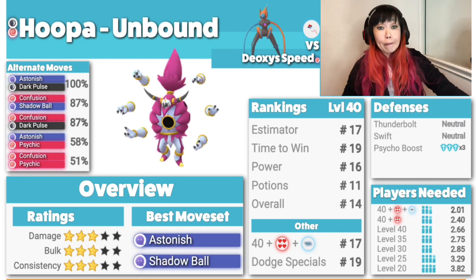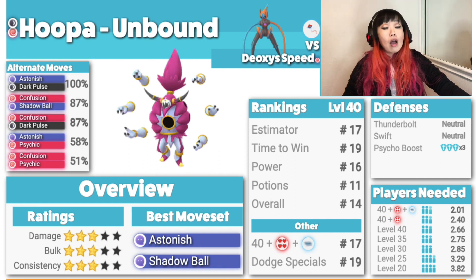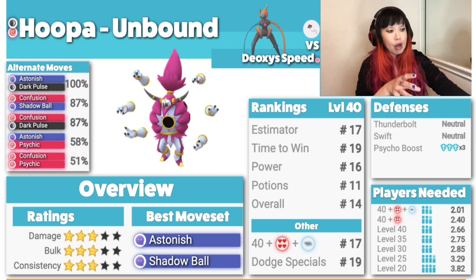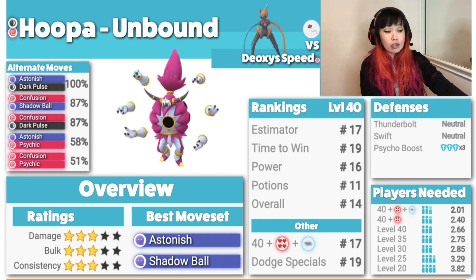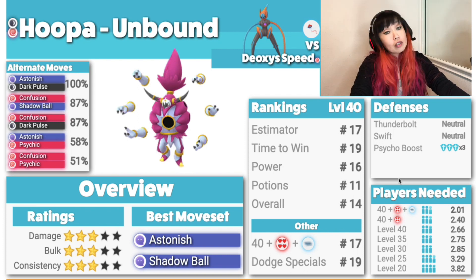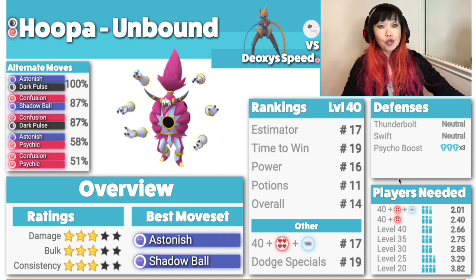Let's look at Hoopa Unbound. If you want to use regular Hoopa, which is fine — the regular Hoopa is a Ghost, so it'll double-resist Hyper Beam and Swift. But I wanted to talk about the Unbound form: triple resistance to Psychic. Damage 3, bulk 3, consistency 3. Best moveset is Astonish, Shadow Ball. Thunderbolt is neutral, Swift is neutral since it's not a Ghost. The triple resistance to Psycho Boost comes from Dark double-resisting Psychic and Psychic resisting Psychic. So it gives triple resistance — very strong. Use Hoopa Unbound.